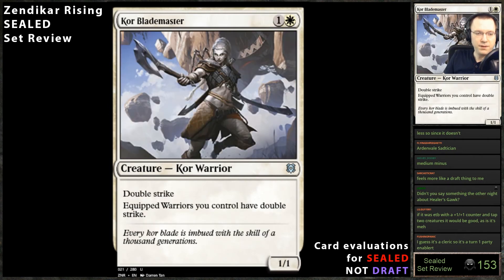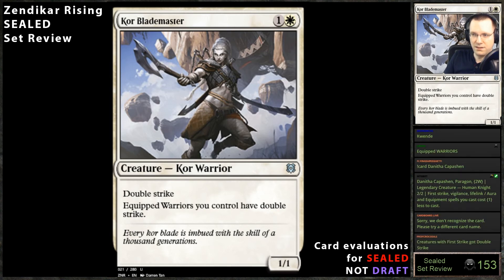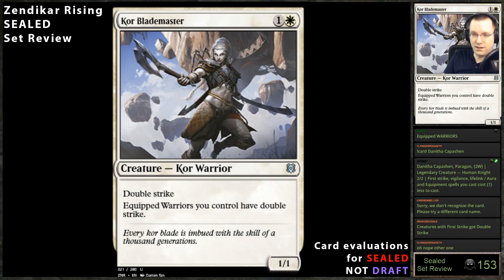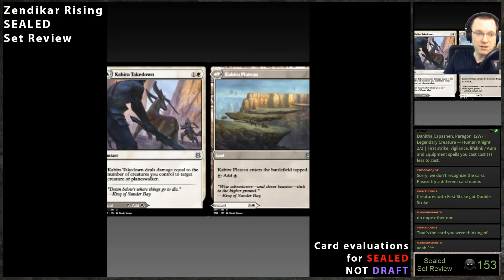Double strike creature — it has double strike. First of all, Fencing Ace was two-mana 1/1 double strike and that was a card you'd play anyway. This is essentially Fencing Ace plus more. This card is good — you should almost always play it. It's the top of the two-drop slot that I'd love to play, especially with that common that gets +1/+1 for each party member. I can see this slamming for six or eight on turn four pretty easily. Not to mention equipment — I think every color got one, so you'll probably have one or two in your deck.